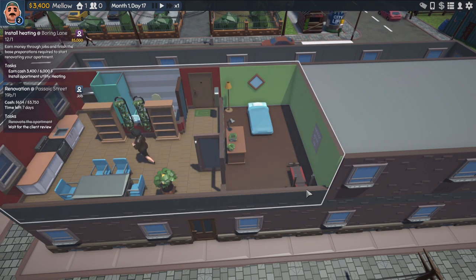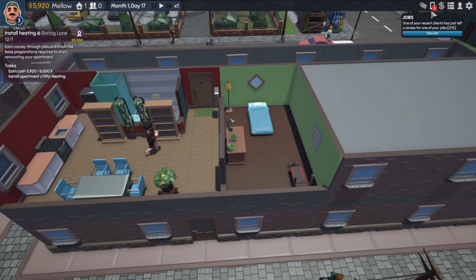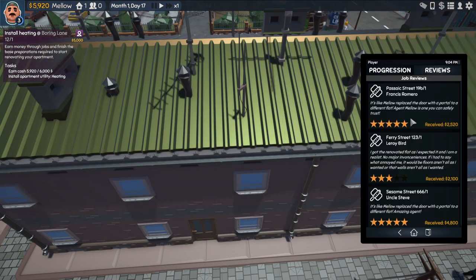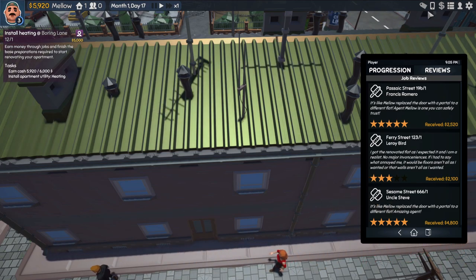Let's look at what review she leaves. New items unlocked. Let's go to the phone and look at the review. Five stars! She gave us a tip too. 'It's like Mellow replaced the door with a portal to a different flat. Agent Mellow is one you can safely trust.' That's awesome — I like this game a lot.